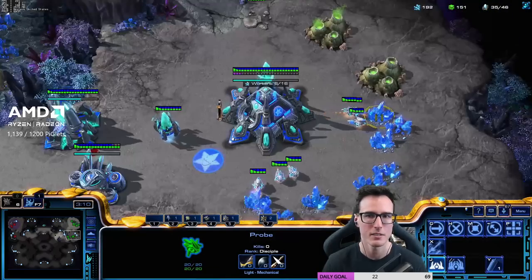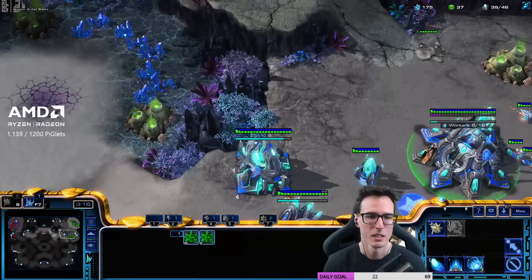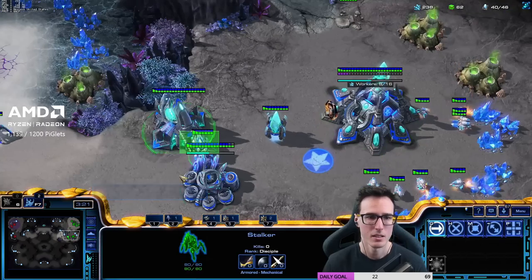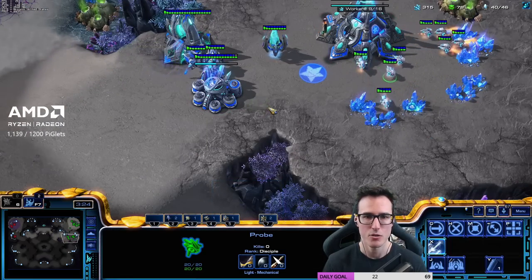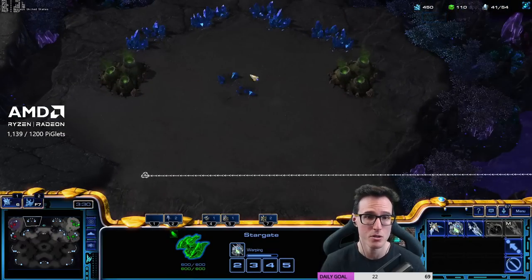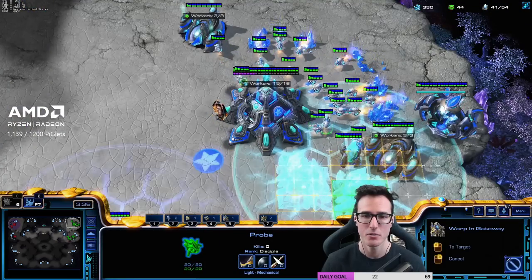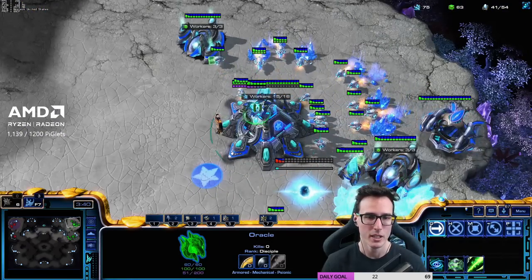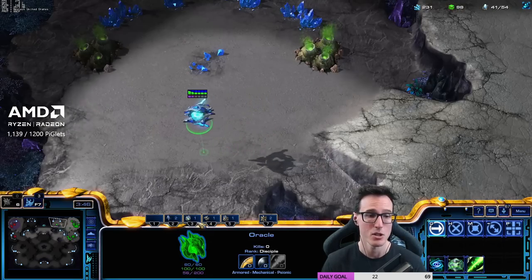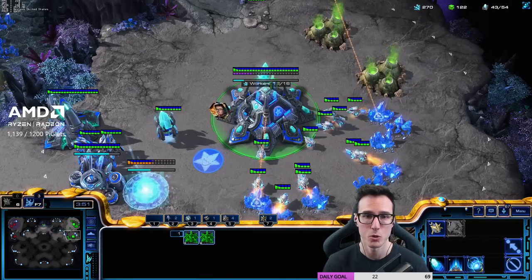So we're gonna build a pylon here. Oracle, pylon, and then what comes after that guys? Twilight Council. So we need to use the twilight council to wall off our base. As soon as we get 100 gas we'll be doing that. The oracle is rallied across — once again, this will be a bit of a staging point. After the twilight council, remember what we do: three more gateways. We want to hotkey that oracle as it's going out of the map, because this allows us to jump to main army, jump to second army — just by double tapping those control groups.